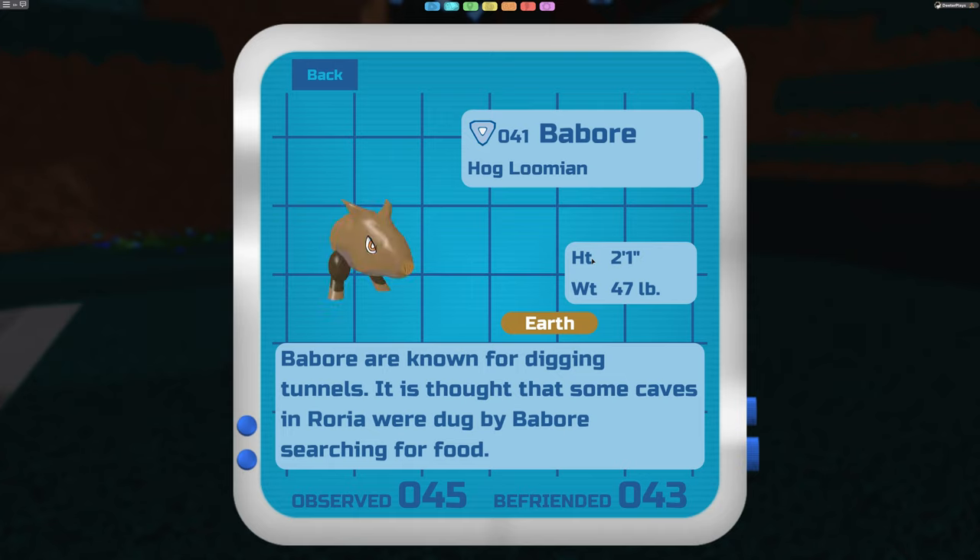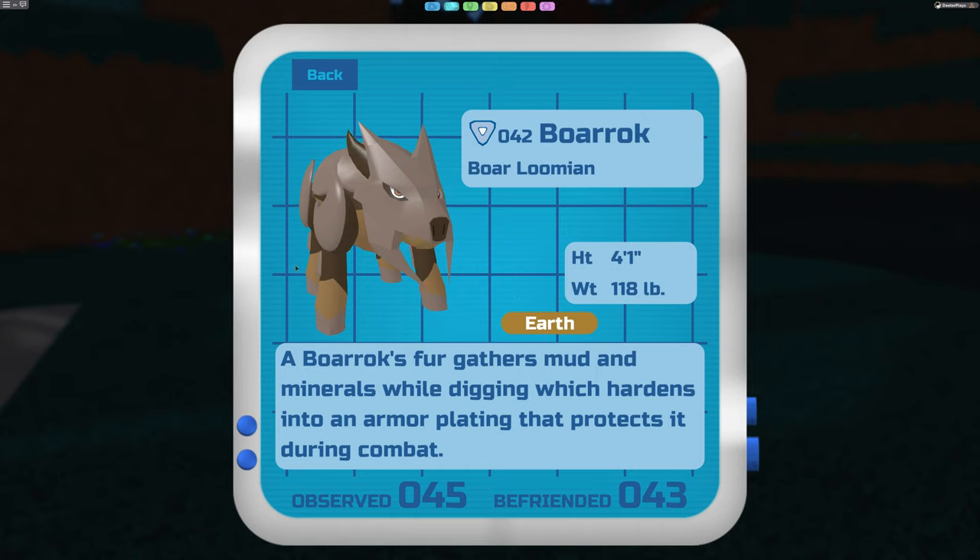The Babor is also found often in route three. It's an earth type and the hog lumian. He doesn't show up as often as some others. He looks a little strange with just two feet - basically like a pig with just its front legs. But if you get him to level 28, he evolves and seems to get his legs back - four legs, fully grown, with armor. He becomes the Bull Rock, still an earth type but a lot tougher. Level 28 is where this guy evolves.